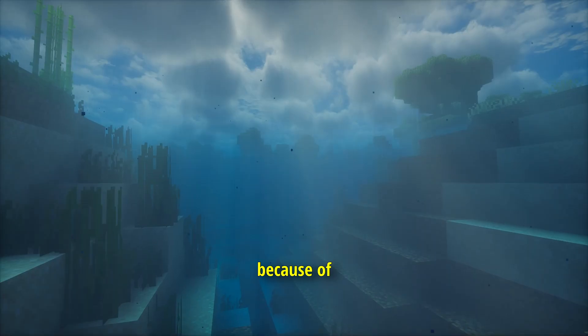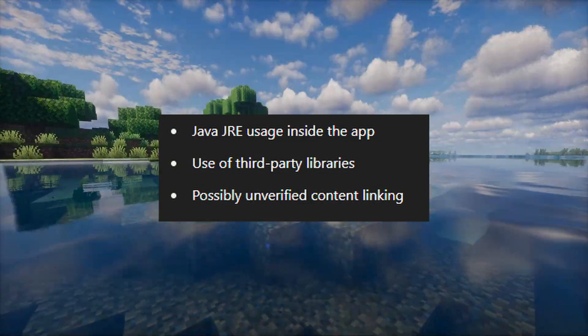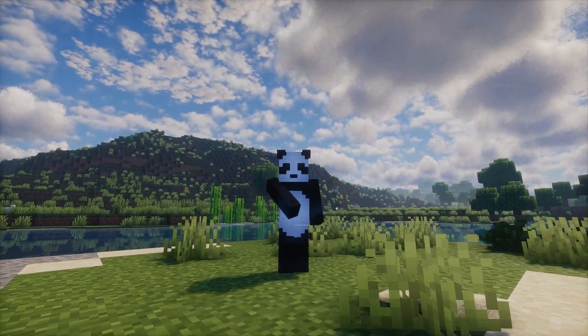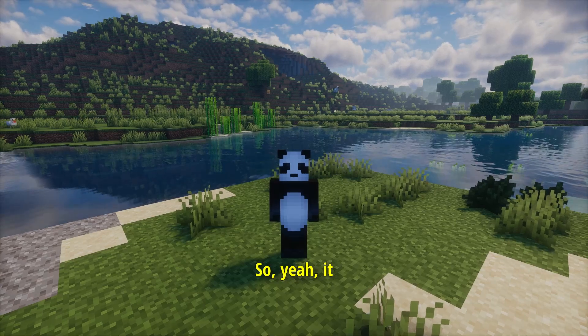Now why did Google kick out Pojav? It's most likely because of things like embedded Java runtime, third-party files, and maybe even how the app linked to mod files or external sources. And Google doesn't play around when it comes to policy violations, so yeah, it was taken down.